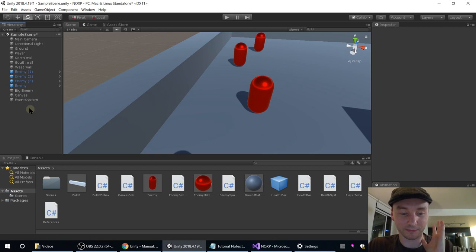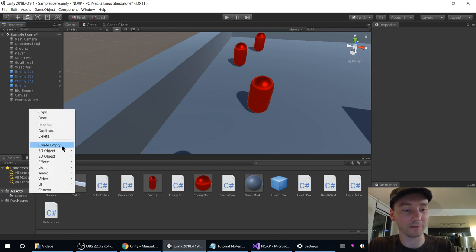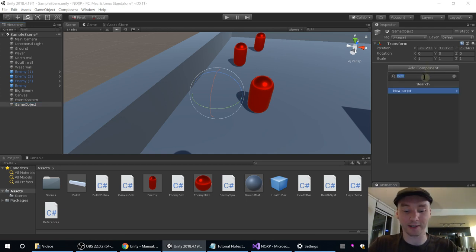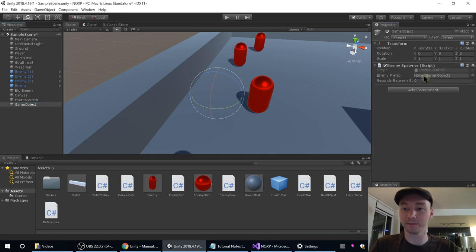I'm going to do things in a way that I believe is better. So we start by creating an empty game object. We're going to add the EnemySpawner script to it — that's the thing we already wrote. We just need to set up the references again, so we drag in the enemy prefab there. Seconds between spawns: one.